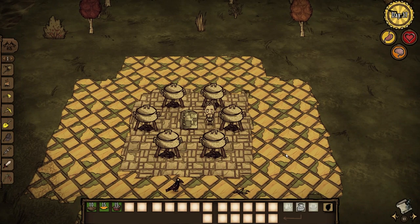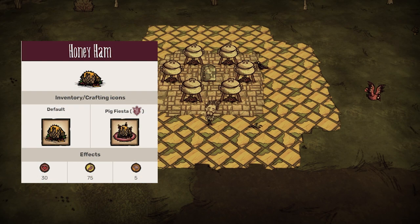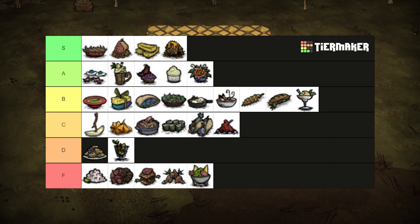Sweet meats are commercially successful for a reason. Nashville hot, teriyaki, and now honey ham. With 2 meat and 1 honey with some fillers, it's guaranteed to impress all at the winter's feast party. This holly jolly ham hock heals for 30 health and restores 75 hunger and 5 sanity. Make one when you get the chance. S tier.